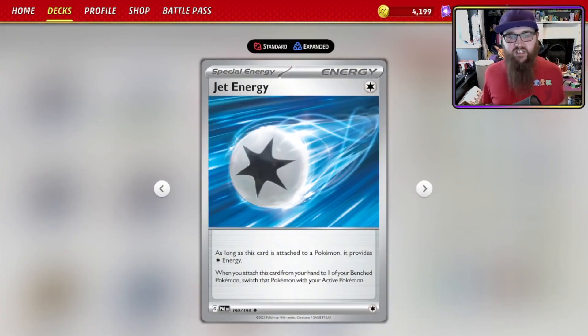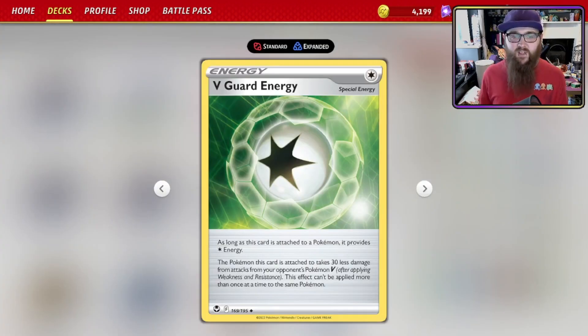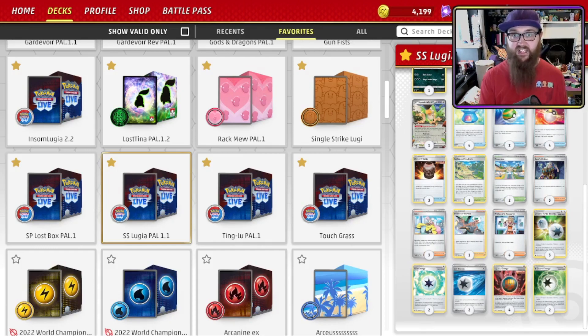Jet Energy provides Colorless energy, and when you attach it from your hand to a Bench Pokémon, you switch that Pokémon with your Active. If Lugia is damaged, jet energy onto your Tyranitar, bring it up, power it up, and start taking knockouts. Finally, V Guard Energy provides Colorless energy and reduces damage taken from opponent's Pokémon V by 30 — after applying weakness and resistance, and only once at a time. This is nice because Lugia has 280 HP but can be hit for weakness, and it gives Tyranitar at 230 HP effectively 260 survivability.